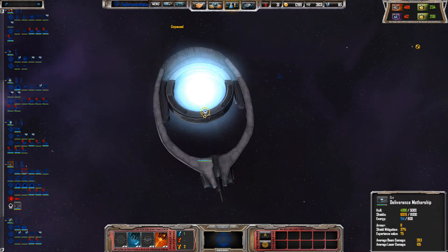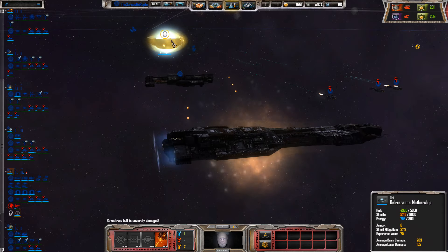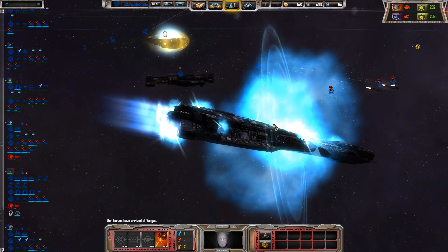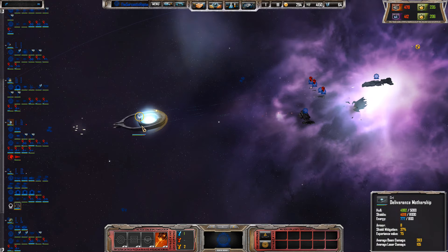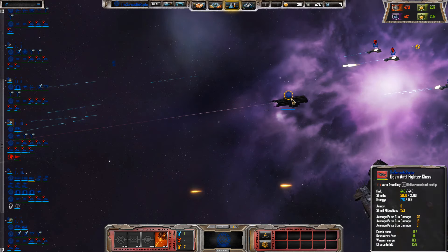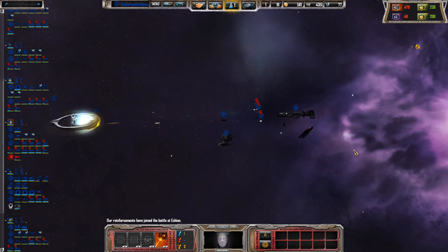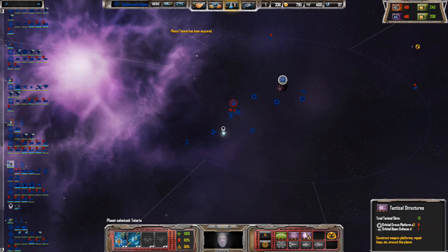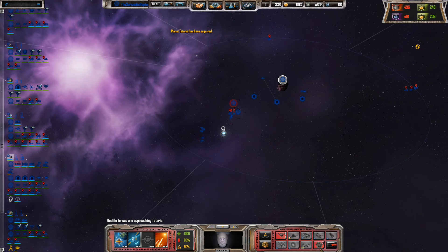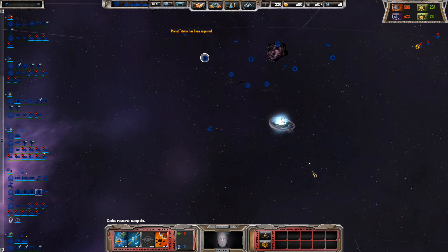Deliverance Class Mothership, which is engaging — oh shit, that's not good. We are getting shields down though, which is good. We are going to kill this Fenelice.